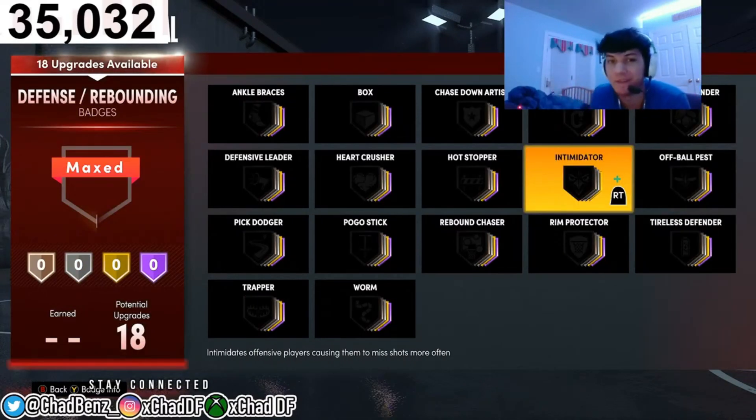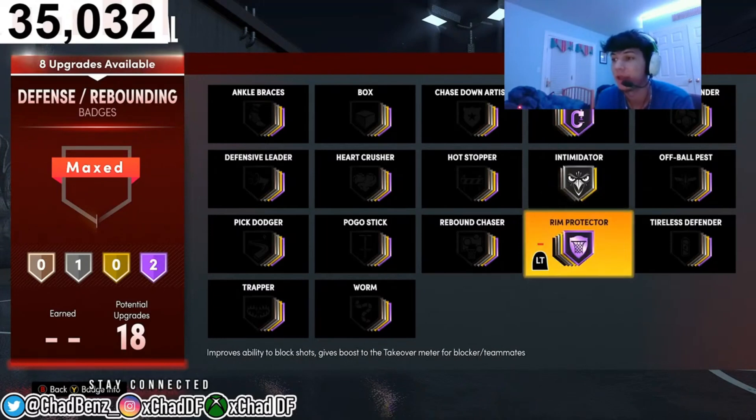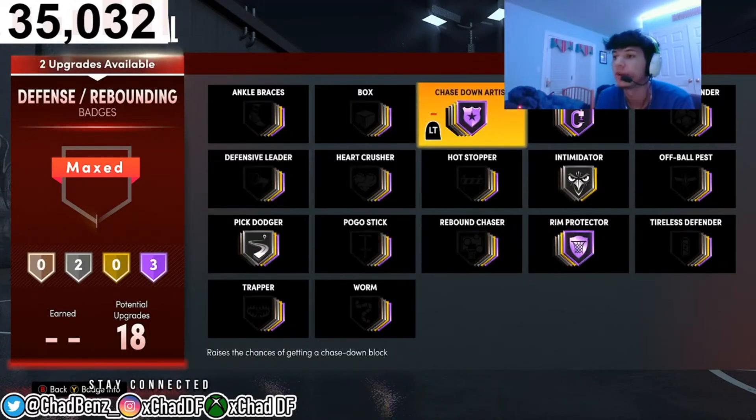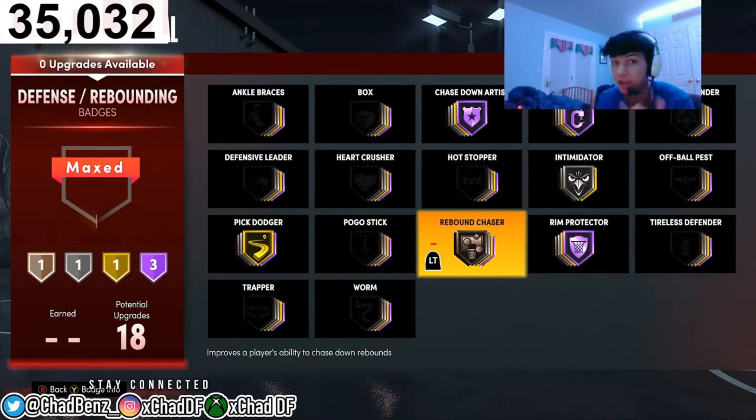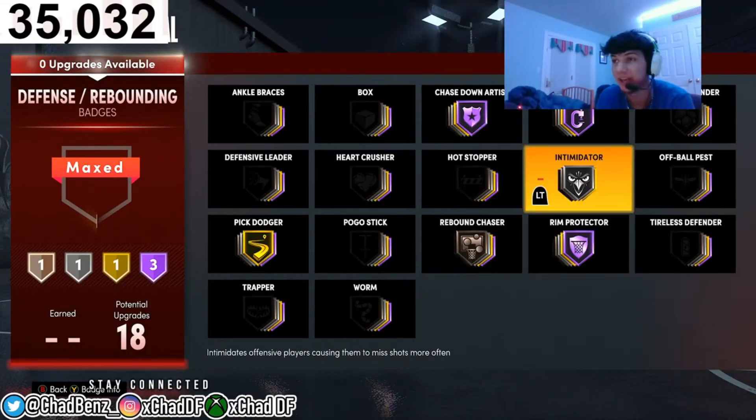For defense, I have the best badges hands down. Most builds don't even get Intimidator but this one does — I have it on Silver, maybe Gold if you want. Clamps Hall of Fame is a must — you get crazy animations. Rim Protector Hall of Fame, Pick Dodger on Silver, Chase Down Artist Hall of Fame, Pick Up on Gold, and Rebound Chaser on Bronze. Rebound Chaser on Bronze gets you noticeably more rebounds. Chase Down Artist and Rim Protector Hall of Fame are huge because iso is overpowered this year — you need to get stops by chasing people down and blocking shots.